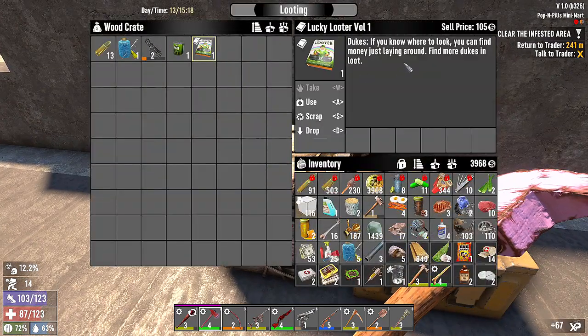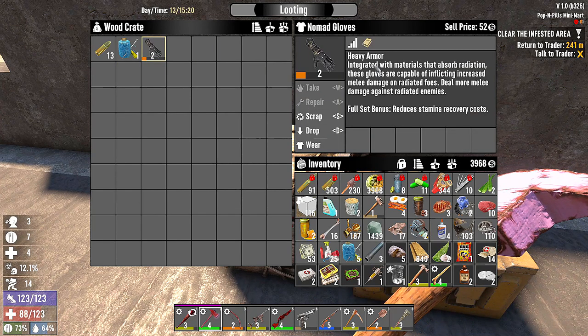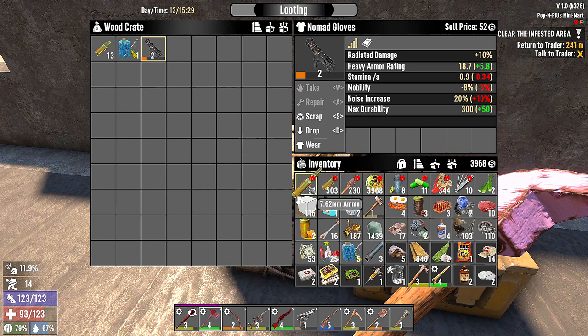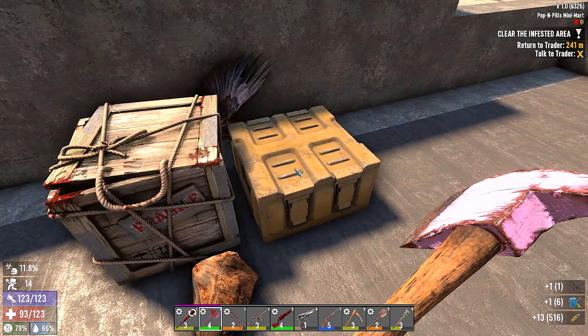Lucky Looter — find more Dukes, excellent. Nomad gloves, heavy armor — ten percent less radiated damage; we'll take them. We're going to have to go to the house anyway. I have no idea what I can drop. Lead makes bullets — I'm kind of good on bullets, but we could use some 7.62. Drop the pipes and we'll take all that. The infested — I should have taken an eye candy. More bullets than we need; we don't need 7.62.